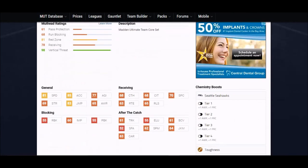Next up we got Luke Willson — an all-around great athlete. Six foot five, which is one of the tallest tight ends. He's got really good, above-average speed. 81 acceleration is one of the highest. Catching stats all pretty close to 70 — basically just a receiving tight end, and a really good one at that. 83 jump as well.